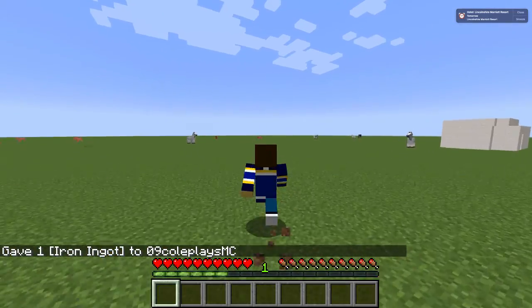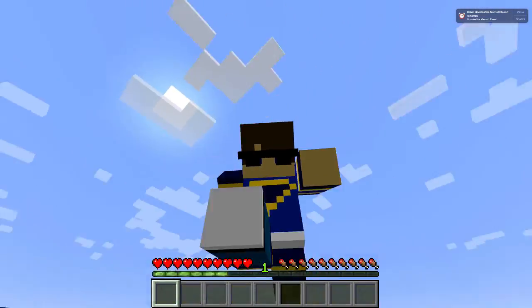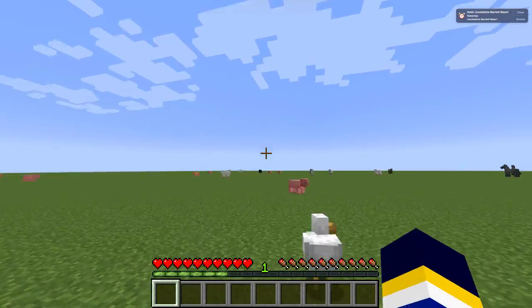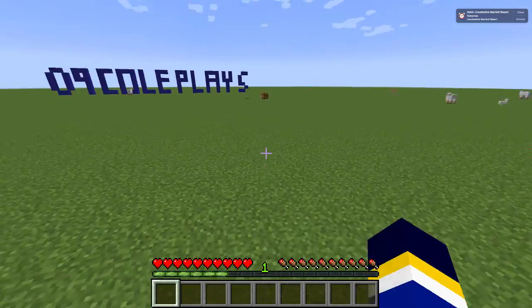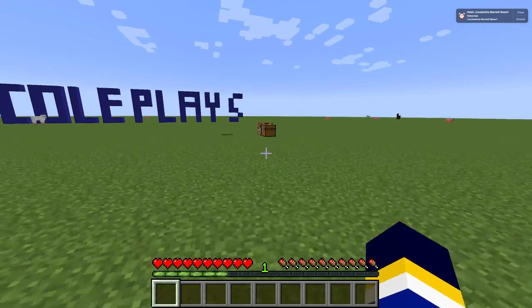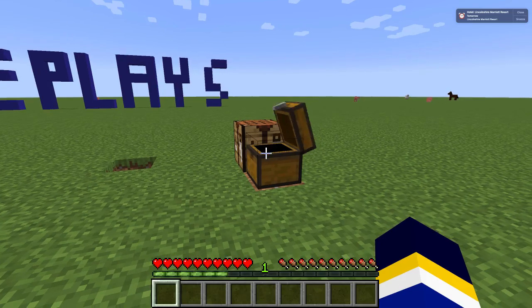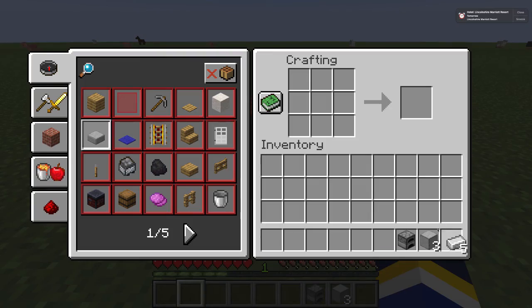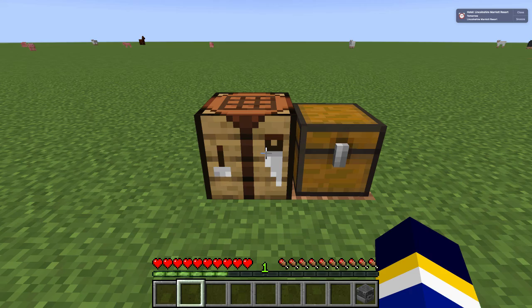Number three: the blast furnace. A blast furnace is kind of like a smoker, but for ores, not food. To make a blast furnace, you'll need three smooth stone blocks, one furnace, and five iron ingots. Put the iron ingots across the top and sides, put the furnace in the middle, add the smooth stone on the bottom row, and you'll craft the blast furnace.